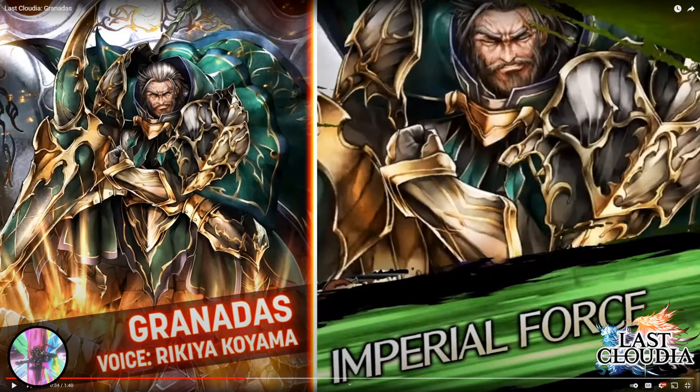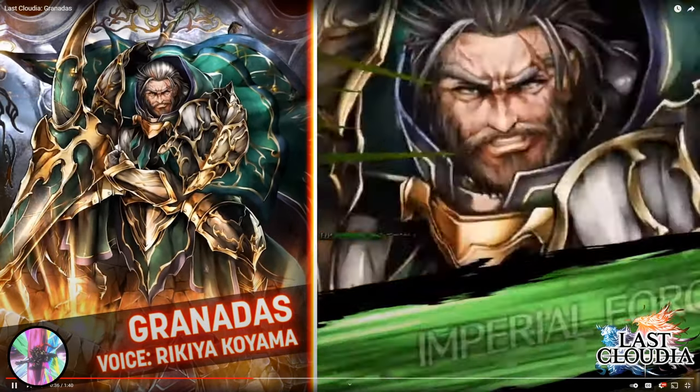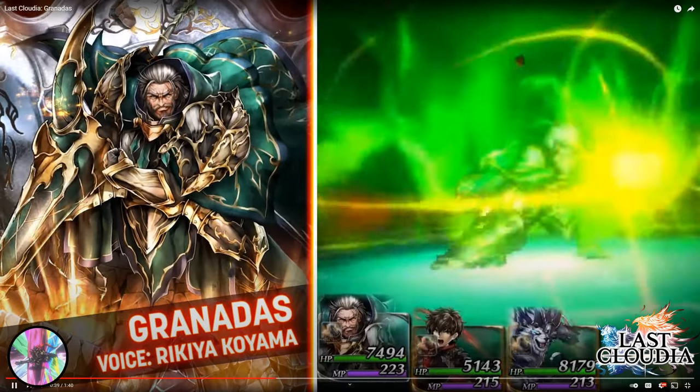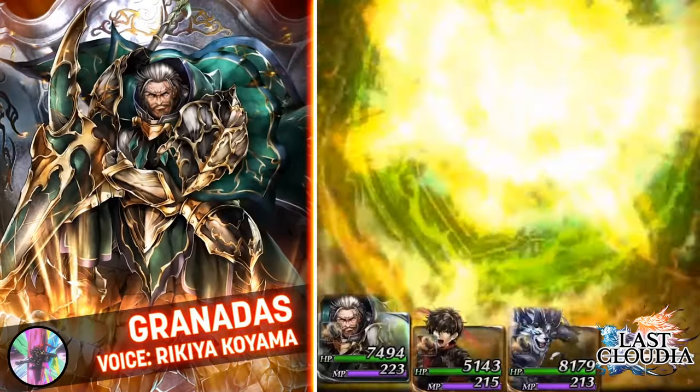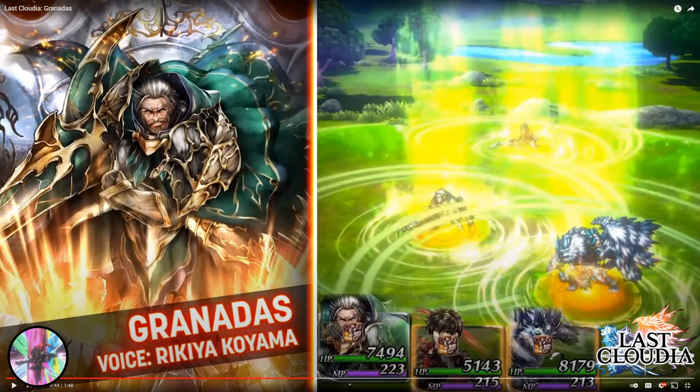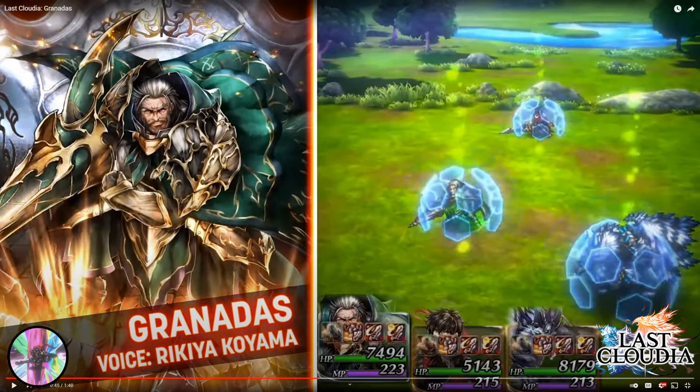Imperial Force is his S4 special — a huge utility special. Pay attention to the buffs on the units and see if they're unique. It's a non-damage special, but utility-wise it's going to be huge for defense. I've never seen either of these buff icons before, so my guess is these are unique buffs that stack with many other damage mitigation buffs, like Emtheria's ult and S2, and Sevee's ult for all-damage mitigation.